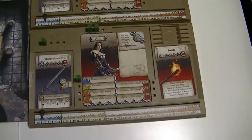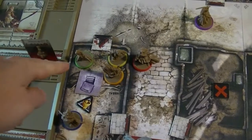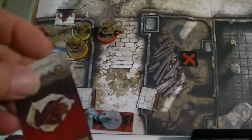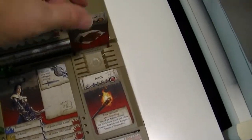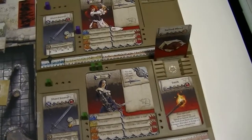Next is Ann. Ann's over here in the room, she's in the green. She'll start off with a search action. She finds salted meat - she can discard that at a later date to give her one experience point. It's not going to be right now.